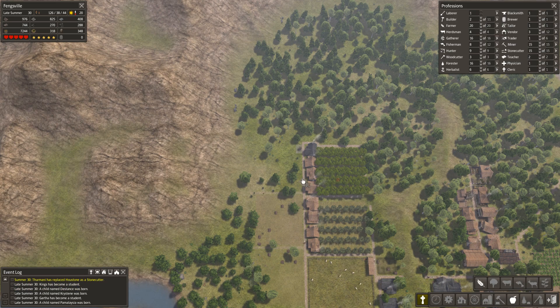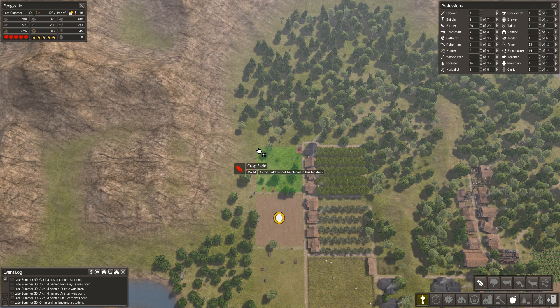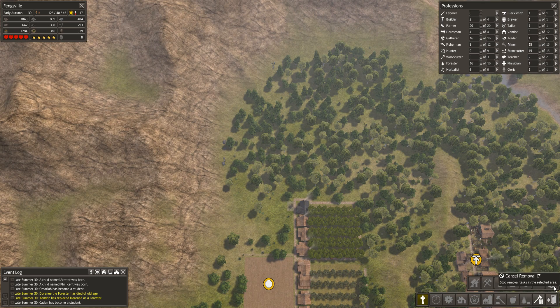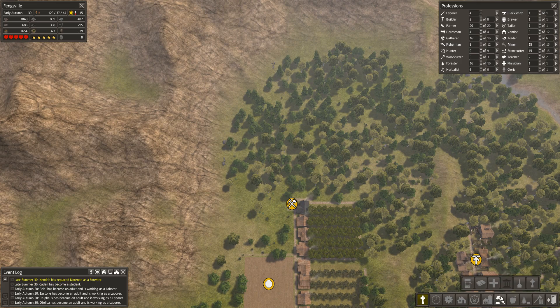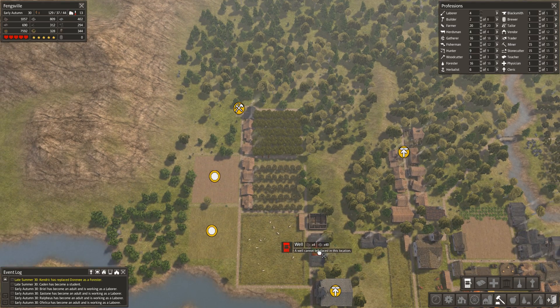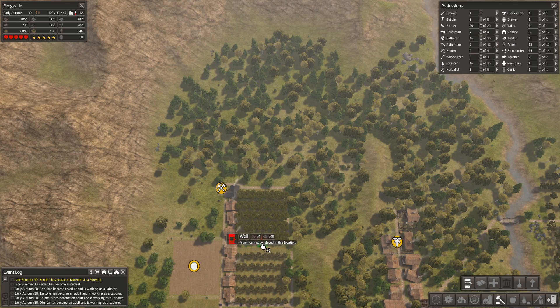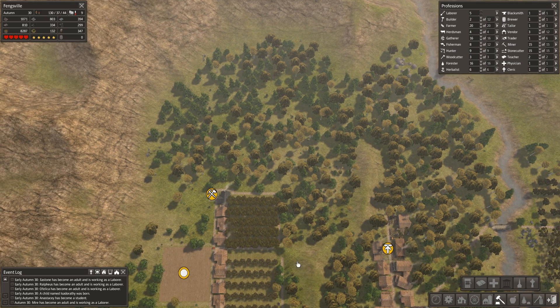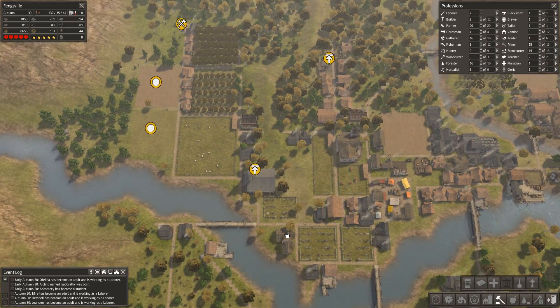Let me see if I can actually fit another one here — no, I can't because of those things there. Let's move it up slightly. I could actually build that there if that well weren't in the way. I think we're going to dismantle the well and build a new well somewhere where it's not in the way — we can just stick it there, that's fine. Maybe it will be in the way eventually but whatever, it's fine.